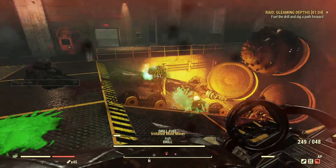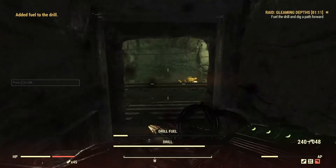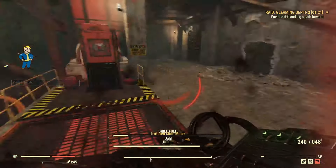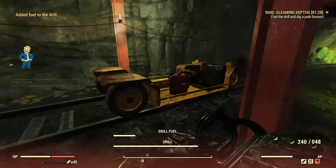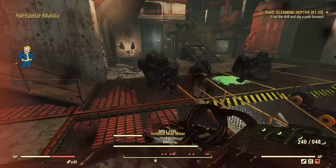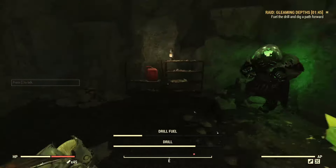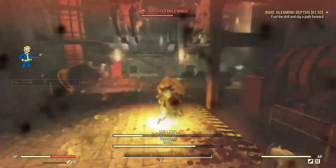We ran this with a buddy of mine and took about 2 or 3 hours trying to finish this second stage, and we couldn't do it. The reason for this is because as time goes on, the mole miners and mole rats in the drill room become stronger. So if you're running in a team, you want to have someone defend while the rest go out and find fuel. A method that we figured out was having one person stay behind using a very strong weapon with a high mag, able to use VATS and Gun Fu. Unfortunately, auto grenade launchers, missile launchers, cremators, and mini nukes don't seem to work, as the enemies appear to have very high explosive resistance.